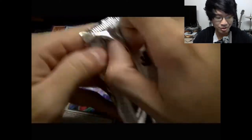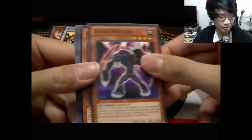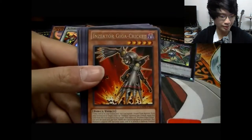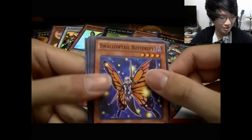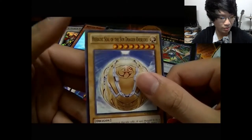What can we pull out of this one — maybe try card D? Come on. All right, we got Blade Bouncer, Hieratic Dragon of Nebt, Bright Star Dragon, that Wacky Magic, Insect Orga Cricket, a rare — that's fun, Swallowtail Butterspy, Insect Orga Gauntlet, Hieratic Dragon of Su, Hieratic Dragon of the Sun Overlord.